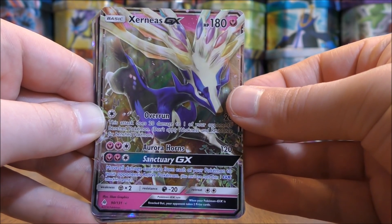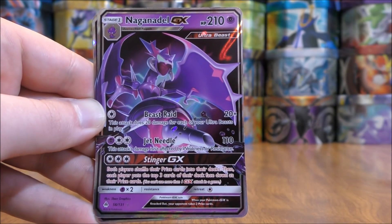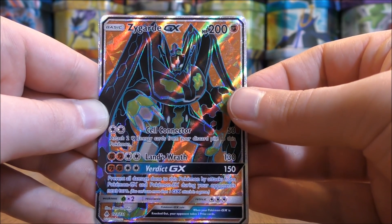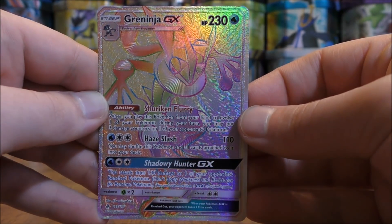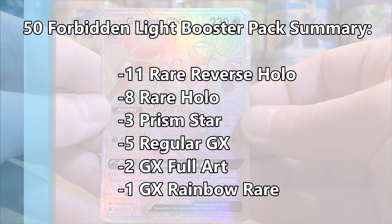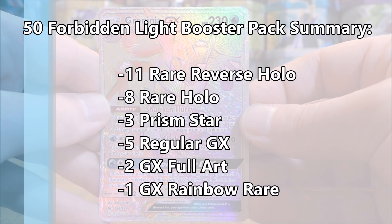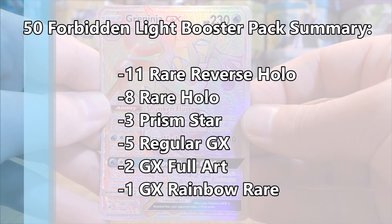I pulled out 5 regular GX: 1 Xerneas, 2 Zygarde, and 2 Naganadel. I also pulled out 2 Zygarde GX Full Art. And the best pull of this opening would be the Greninja GX Rainbow Rare. To summarize my pulls in the 50 booster pack opening: 11 Rare Reverse Hollow, 8 Rare Hollow, 3 Prism Star, 5 regular GX, 2 GX Full Art, and 1 GX Rainbow Rare. The pulls were a little bit better out of essentially a booster box and a half worth of booster packs, but the downside was so many duplicates between the two booster boxes.